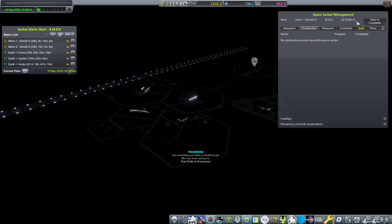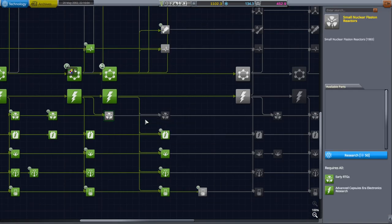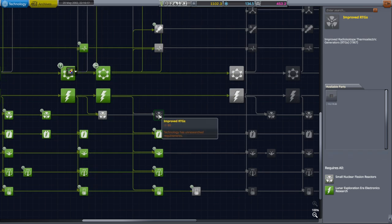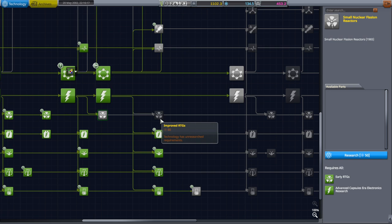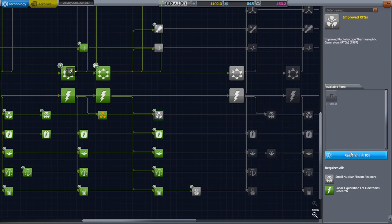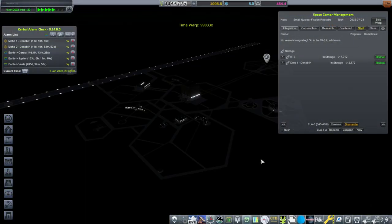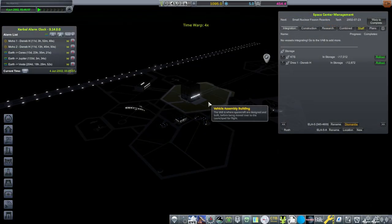Got some extra fuel cells, more research. I guess we'll continue up the RTG line — we'll just get both of these and then reach the SNAP-19s. The multi-hundred watt is just one step away. Now we have enough money to queue up another Drez for the Festa mission.